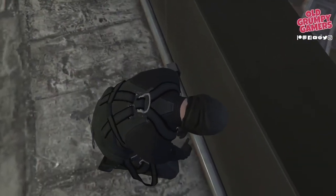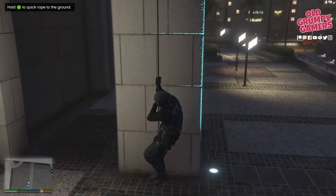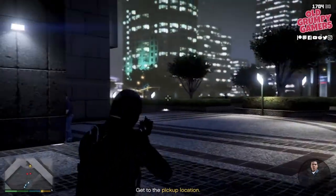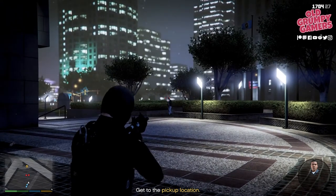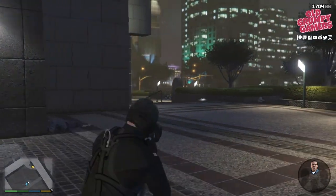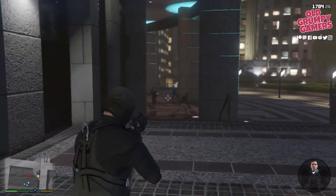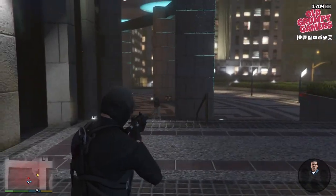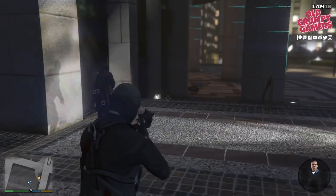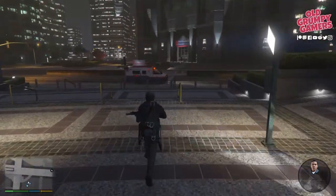That'll get us to the next spot — skip the cutscene and abseil down again. Slide down to the ground and watch out for these guys. There's one sneaking around on the left and a few downstairs. Make use of Michael's ability as much as possible. There's probably a couple more here — take them out. Downstairs, off to the right, and then jump down the stairs if you can to gain an extra couple of seconds.